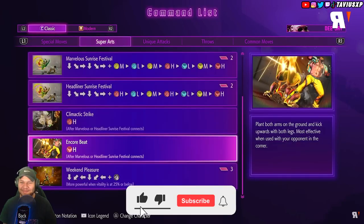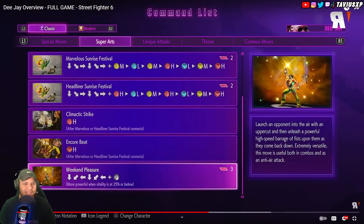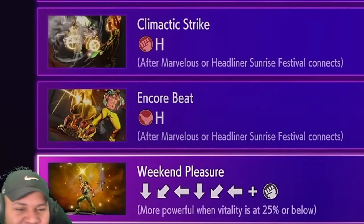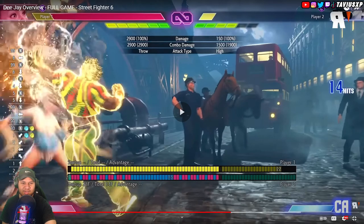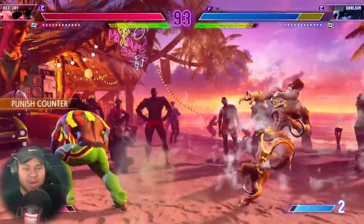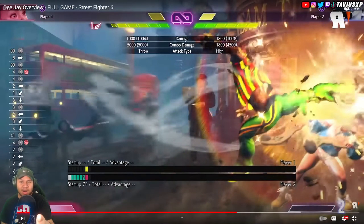He has a whole host of unique attacks and target combos — Marvelous Sunrise Festival — with extensions he can choose from. His level one super is a single hit that would have gotten smoked on block, but it's a great whiff punish tool. Against Dhalsim, he whiffed a button and DJ hit this super to catch him and put Dhalsim in a crumple state from across the map, then drive rushed in for half to one bar to get a full combo. That is going to be amazing — drive rushing raw for half a bar to one bar is always worth it for combos.